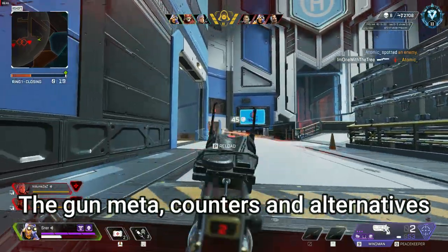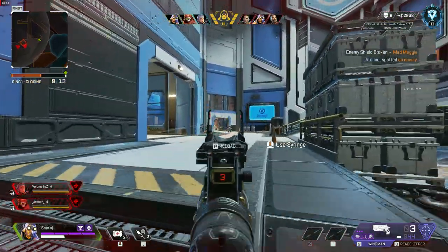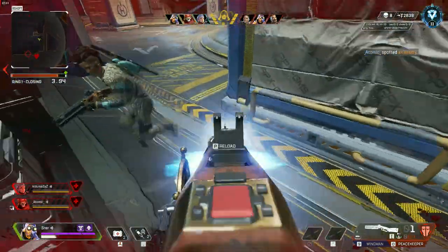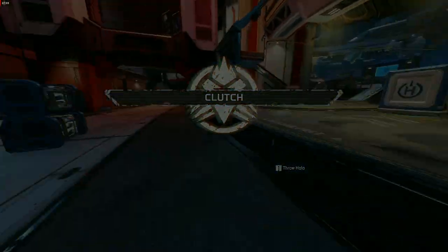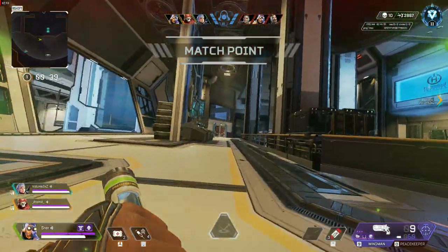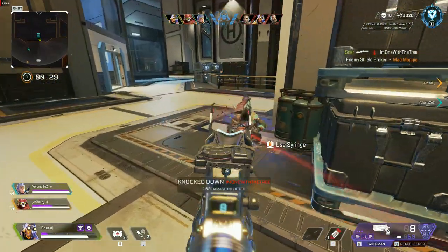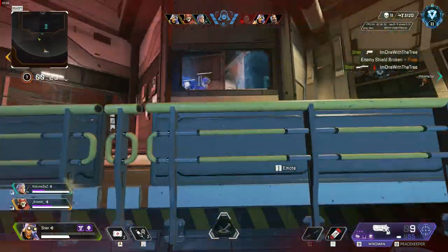Let's talk about the gun meta. Unfortunately the meta has been very stale on PC for almost three seasons now and it doesn't look like this will change before the end of Season 15. Basically the meta gun for PC is the Mozambique, and for console also the Mozambique and the Devotion. The Mozambique is meta on PC because burst-type weapons do well in arenas — people play around cover and don't expose themselves too long. Being able to deal a lot of damage in a short time really helps. The Mozambique is basically a Wingman with almost the same range, way better close-range ability, faster fire rate, higher DPS, better hipfire, very easy to use, and costs less.